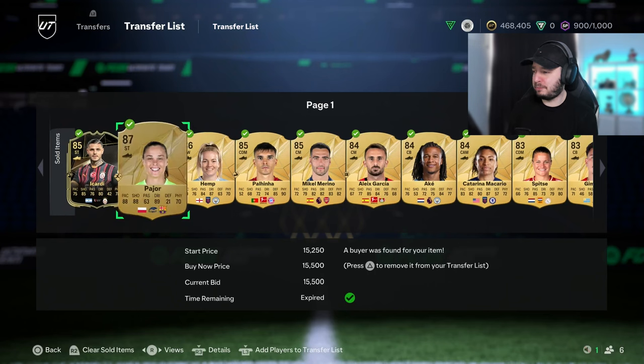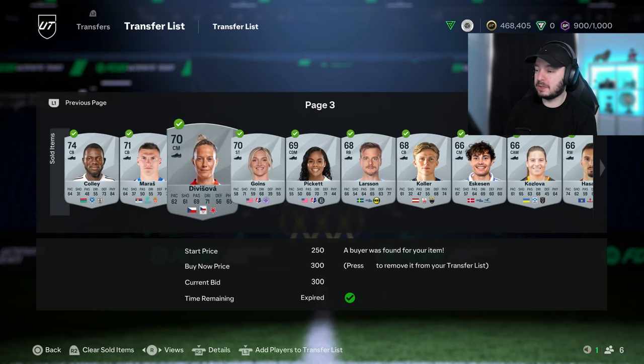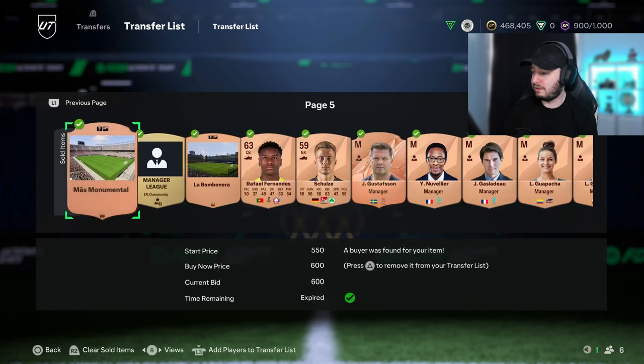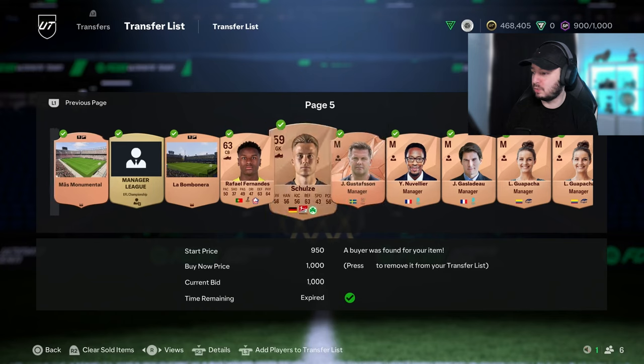Last week was a disaster. We sold pretty much every tradable thing in the club, or at least things of value, and all the dupes, so we're getting some coins for it. We've also started the investment in silver players that I told you about in the last episode - I have a separate video about it which I'll link again at the end. Because of that we had some dupes that we already sold for profit, so while investing in the players we also made some profit on the side.